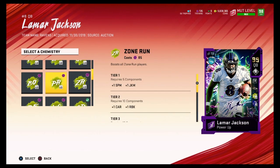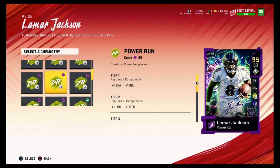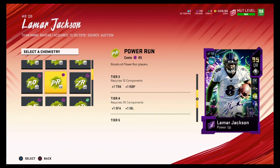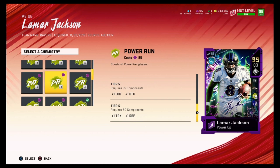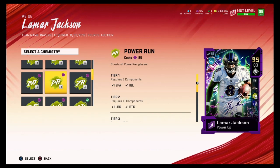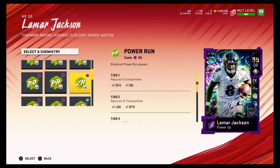For rushing, I don't choose Power Run, but you can go with it if you have a player like Derrick Henry — a trucking back. Power Run improves break tackle, trucking, and stiff arm. You can see it gives plus one lead block, plus one break tackle, plus one trucking. You could put this on your fullback, but I wouldn't suggest burning 30 components just for a fullback.